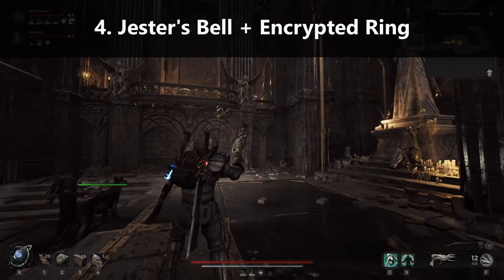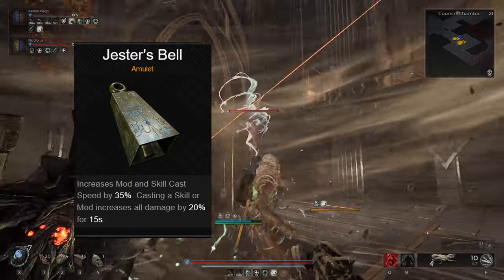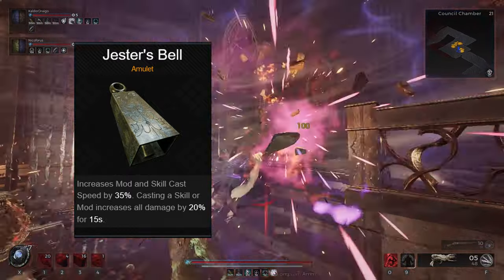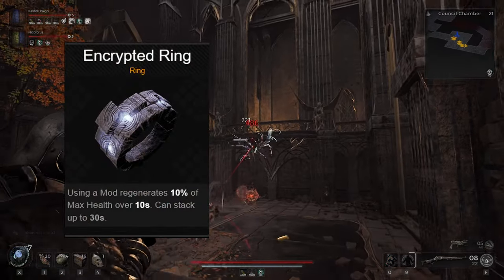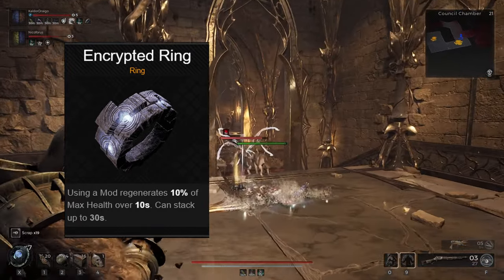Number 4: Justice Bell and Encrypted Ring. This combo is great for a skill or mod slinging build. Justice Bell gives you a 35% faster mod and skill cast speed just for having it on, and a 20% damage boost to all damage for 15 seconds whenever you cast a skill or a mod. Encrypted Ring gives you 10% of your max health over 10 seconds whenever you use a mod, and this can stack up to 30 seconds to regenerate 30% of your health.